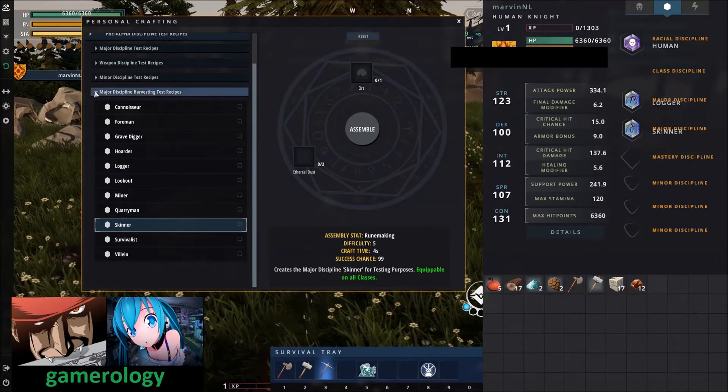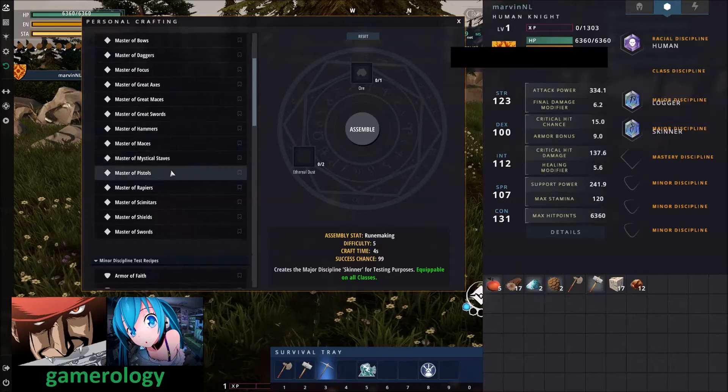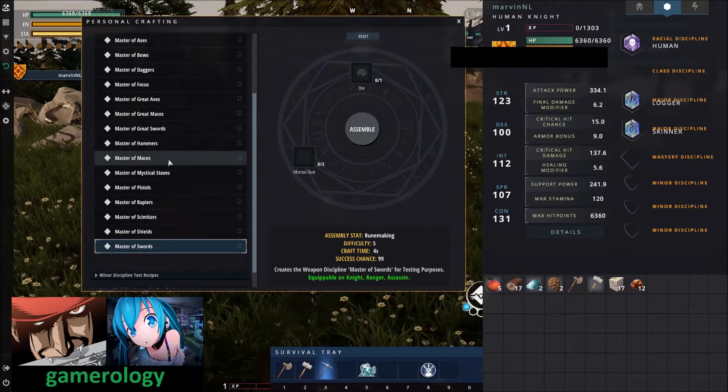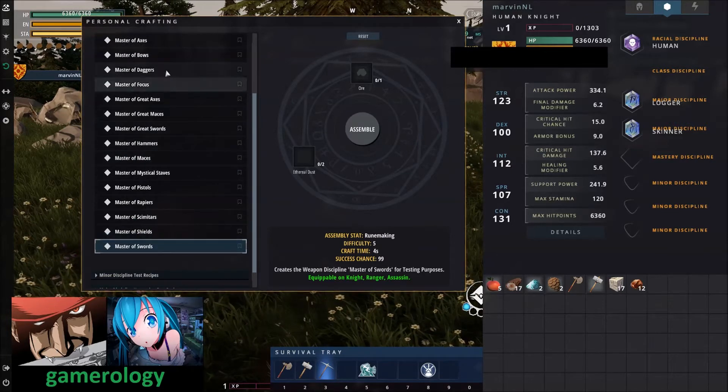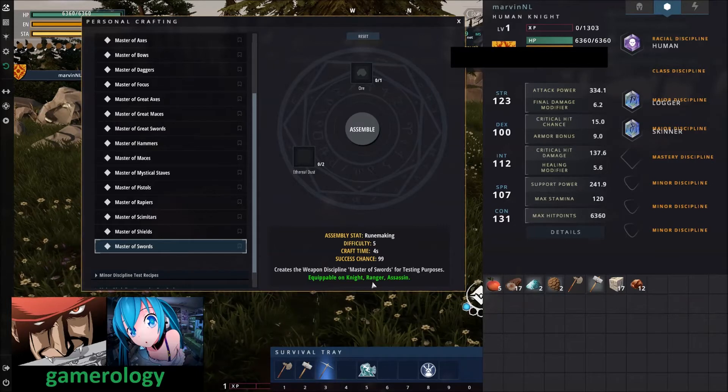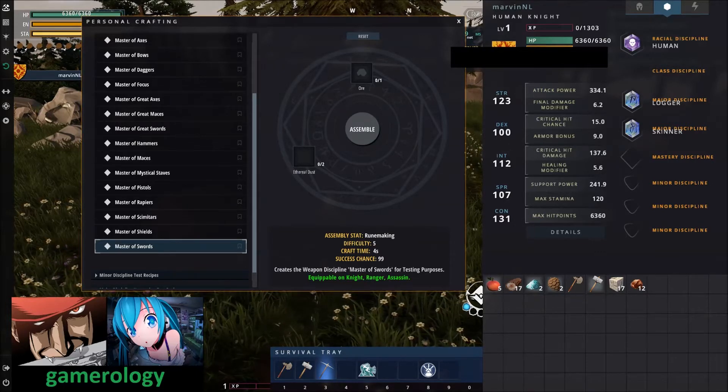For the sake of this tutorial, I will also go for the skinning rune to get more loot from boars. For the last one I am going for shield master, but feel free to choose anything else that you prefer — you can also go sword master or whatever. Depending on your choice, you will be able to see underneath whether you are able to use it or not.